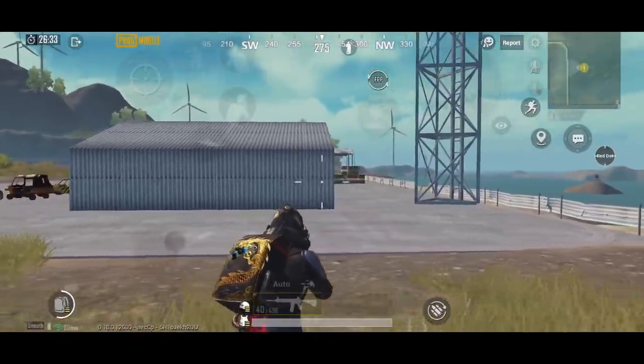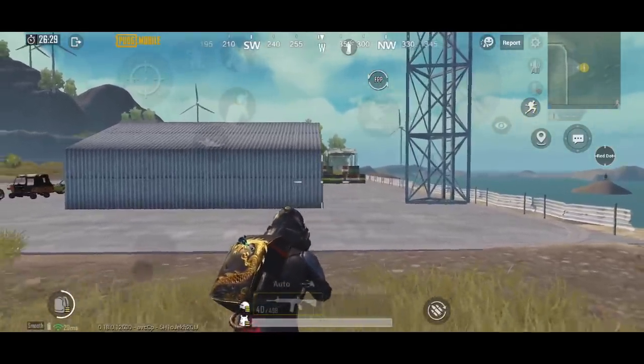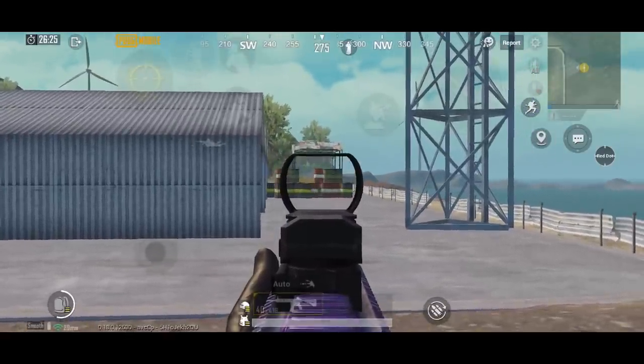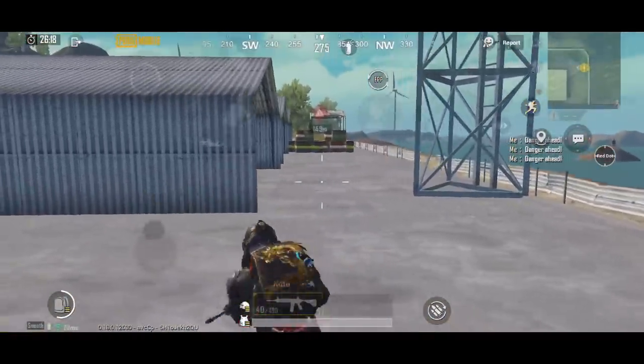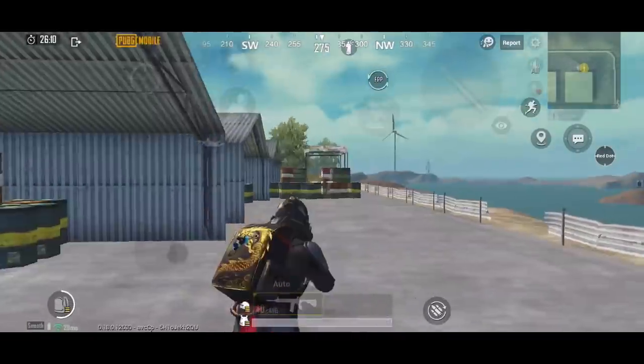Second point: crosshair placement for middle range. For example, under this cover, or here. When you go to the open, keep your crosshair up and when they peek, you will take your crosshair, then ADS, then shoot.